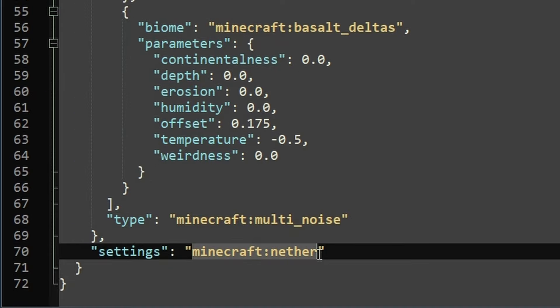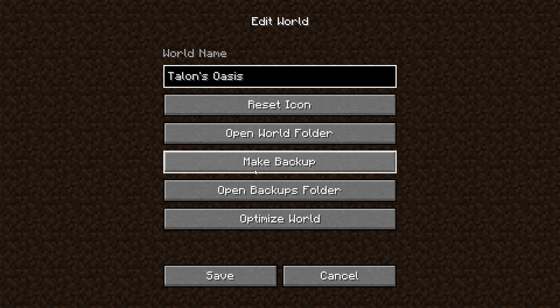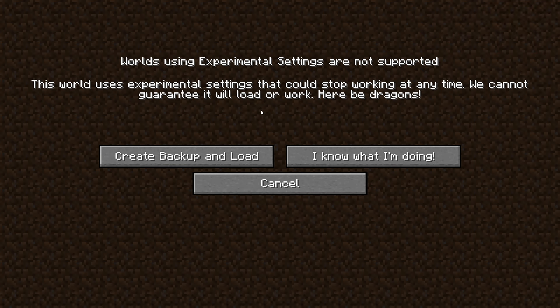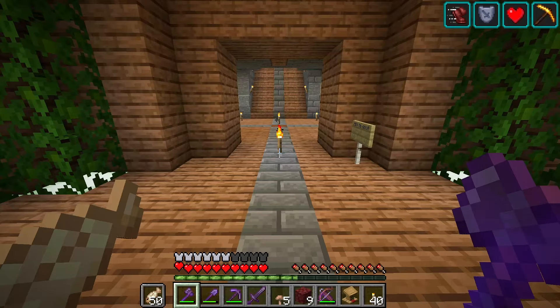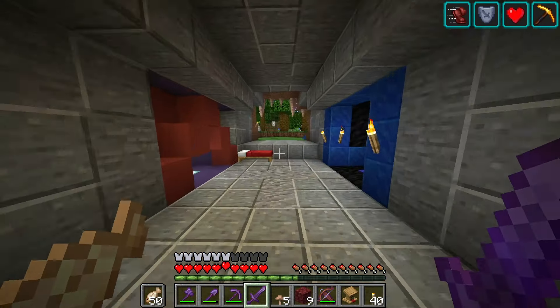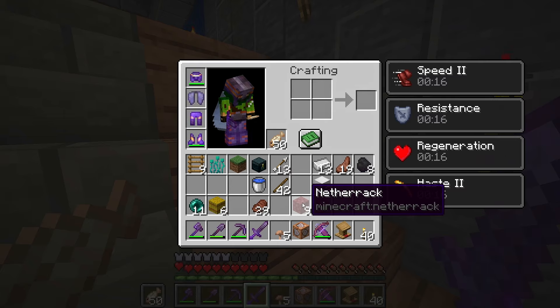I renamed that settings file we just modified - I'm going to call it Talon Space Settings. One thing I do remember from dimensions from a long time ago is that dimensions can genuinely mess up your world. Like a lot of the other stuff we do, it's not really a big deal if an item gets deleted here or there, but dimensions can corrupt your world gen file so that you have to fix it manually, which I did have to do before. So yeah, we're adventuring into really exciting territory here.